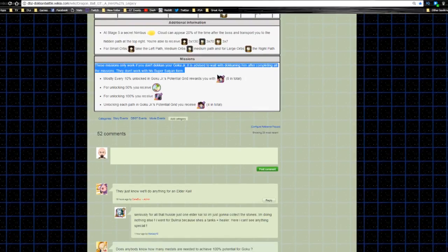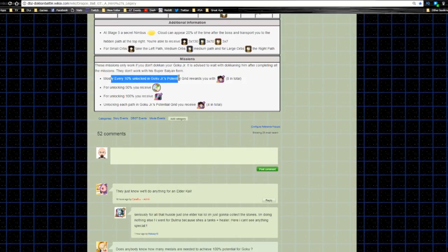Mission rewards are actually where you're going to be getting the duplicates. About every 10% of Goku Jr's potential grid unlocked, you get an additional Goku Jr — eight in total. You get a Reversal for getting him 50% done with the duplicate system, and when you hit 100% you get an Elder Kai. Unlocking each path of Goku Jr's potential grid also rewards an additional Goku Jr — this is how you'll get him to 100 if you're going for both versions.